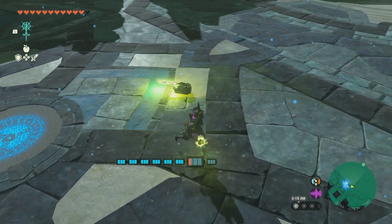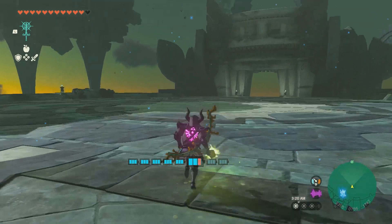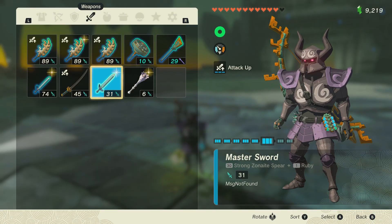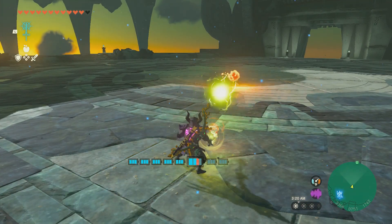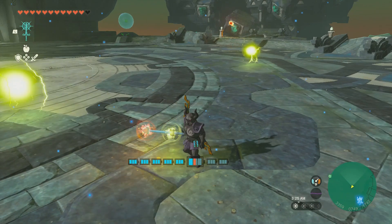If you get shocked within about half a second after, as you can see I'm holding the weapon, but it's not in my inventory. So if I equip the master sword here and I do this, as you can see I am now using both weapons. You can stack weapons in this way.